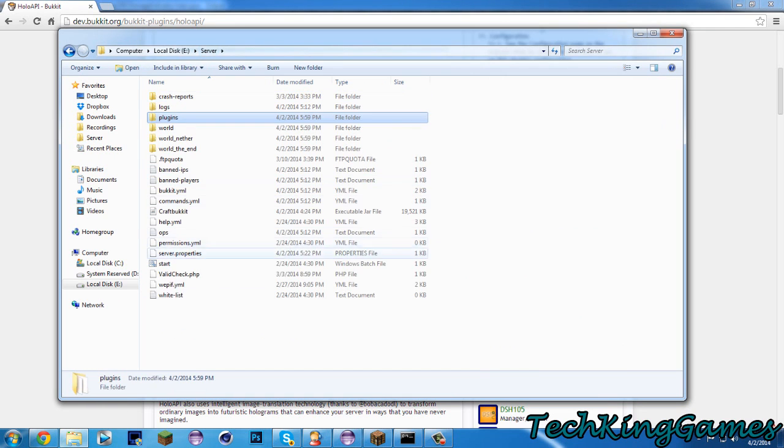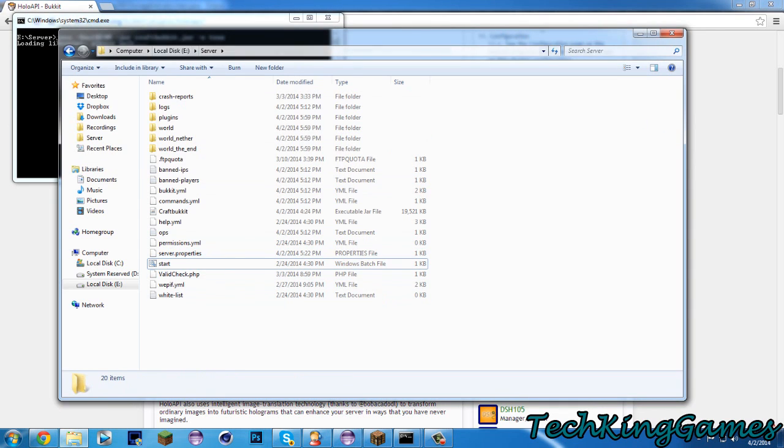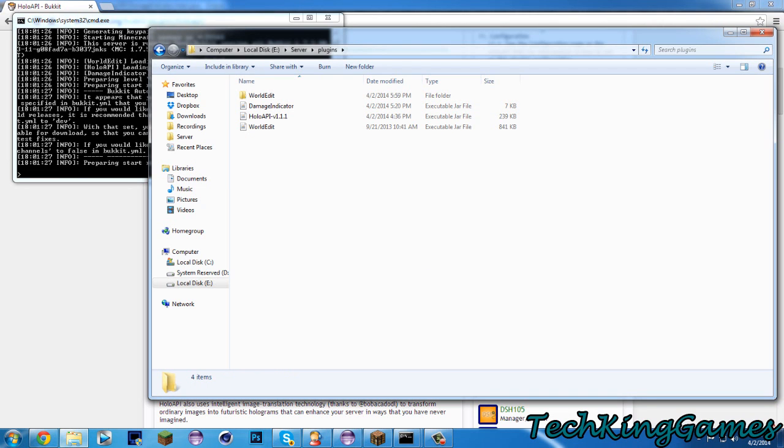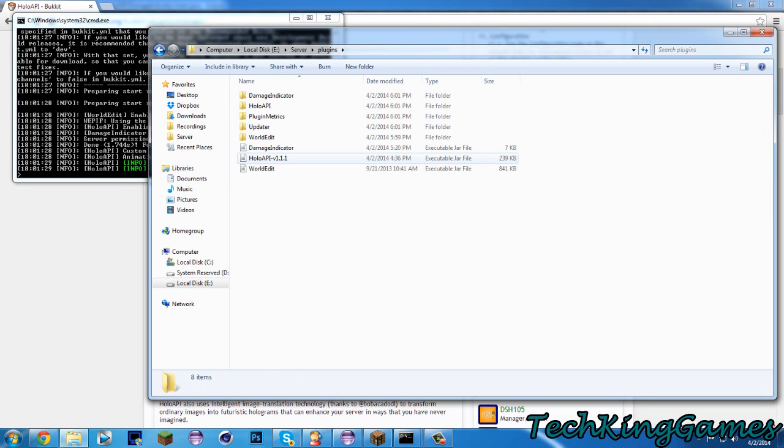Once those are in, you can go ahead and start up your server. You'll wait for it to load up, and you'll see that we'll get our folders. Obviously the first will be for HoloAPI and the second will be for Damage Indicator. Pretty easy.